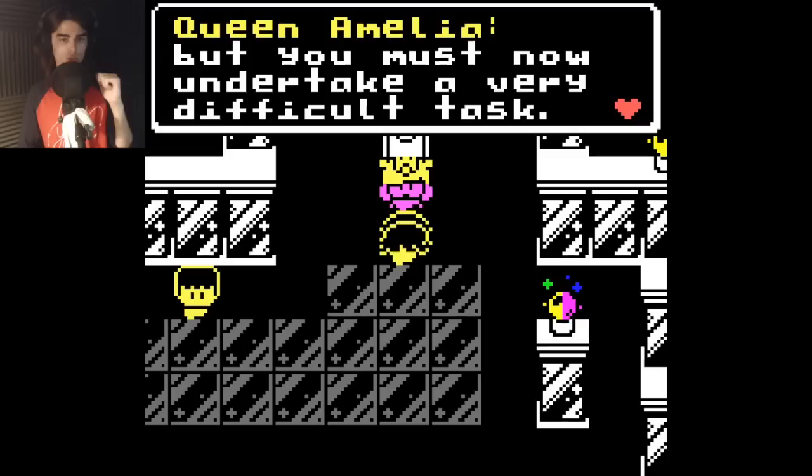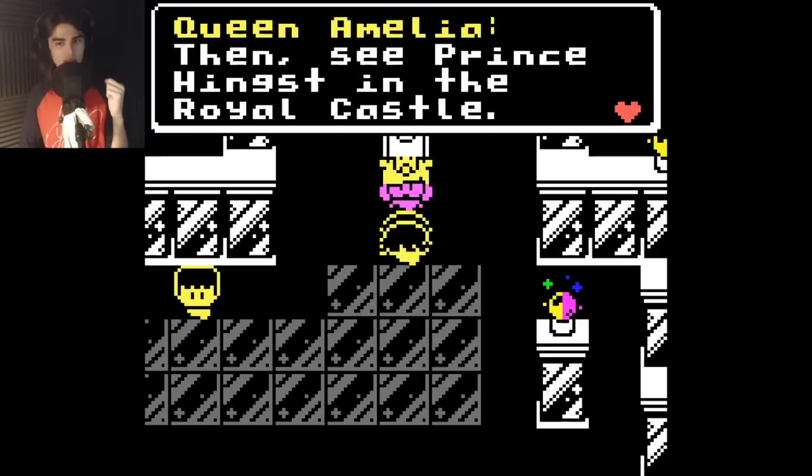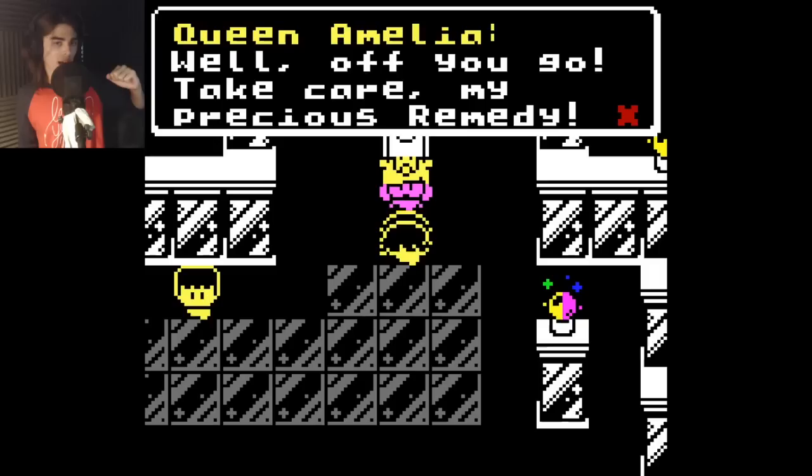Anyhow, Princess Remedy, listen well. You may have just graduated from healing school, but you must now undertake a very difficult task. After your friend was sent to heal Prince Hynxed, she disappeared and hasn't been heard from since. You must descend to Hurtland and build your skill. Then see Prince Hynxed in the royal castle. Well, off you go. Take care, my precious remedy.